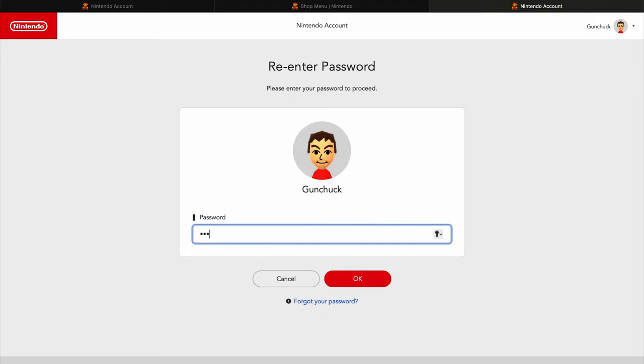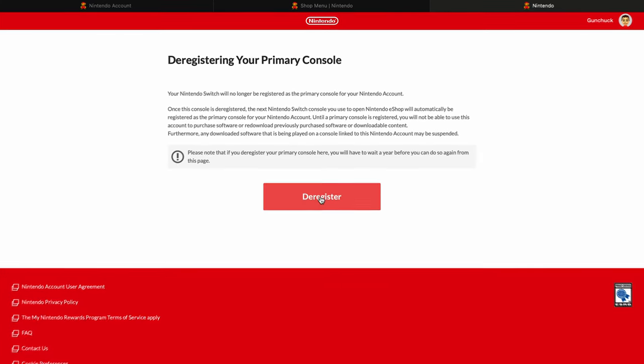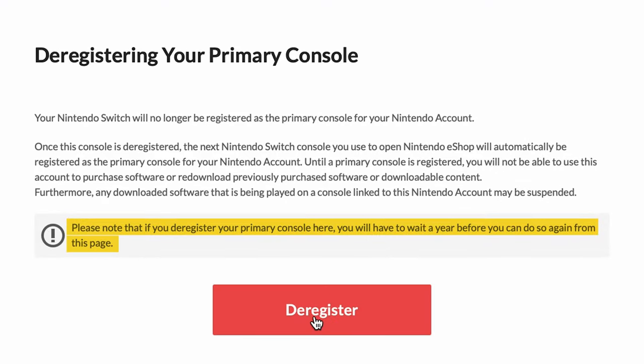Once you click on that button, it's going to have you put in your password again, and then it's going to let you know that you can only deregister your console this way one time a year. So be sure that this is what you want to do so that way you can set up your new console. Once you hit yes, deregister that console.